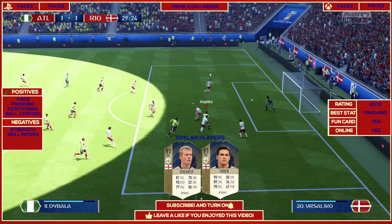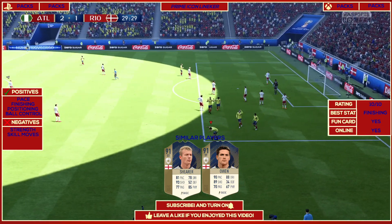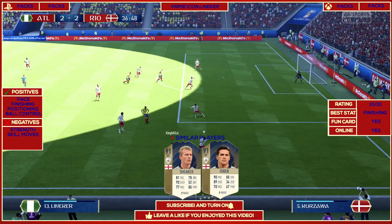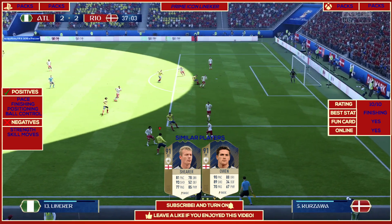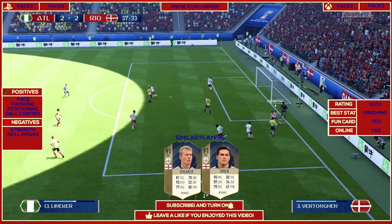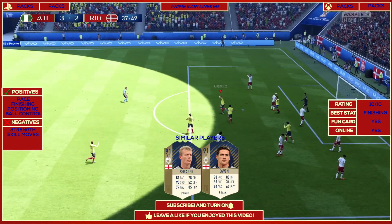Cards that are quite similar to him are Alan Shearer and Michael Owen — all of them very pacey and very great on the feel. They're very similar in feeling, their shooting is great, and their dribbling is very fantastic. They're all great cards to use and very fun to use. But that was it for this video — hope you've enjoyed it, don't forget to like, subscribe, and share, and I'll see you in the next one.